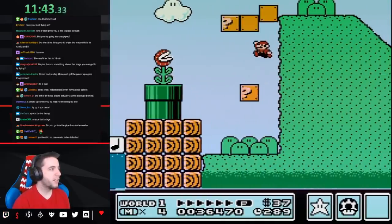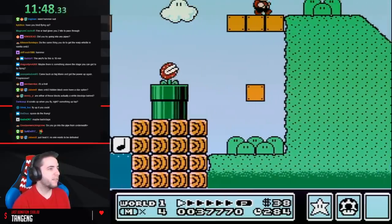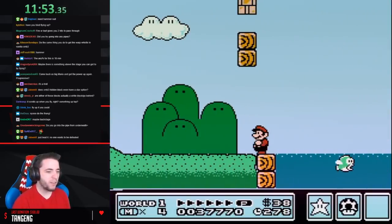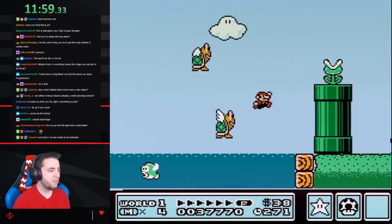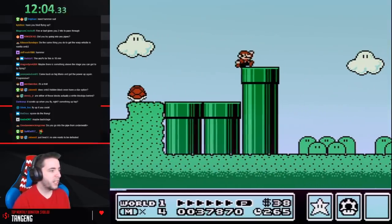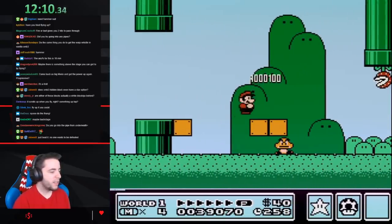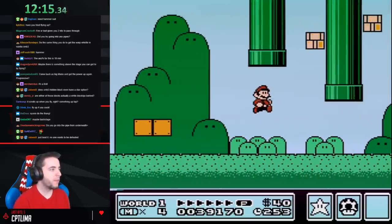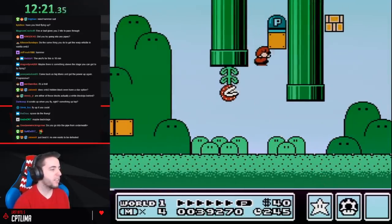Nice power-up. This is a power-up for sure. Shellsies. You think I'm sliding down there? A turtle shell would be perfect for those nippers. Nice jump. I can't go down any of those. I have to try and keep a power-up. Can the Goomba... no.